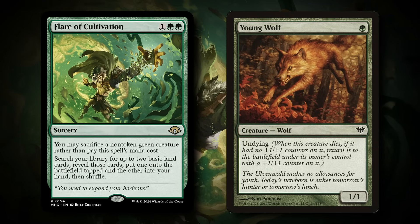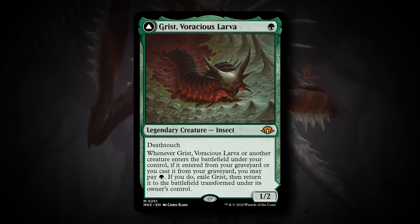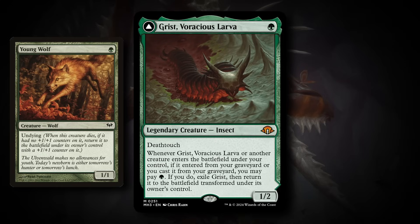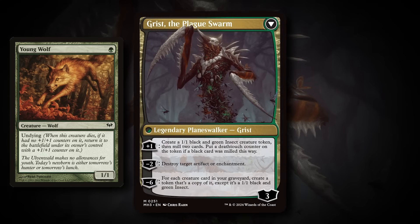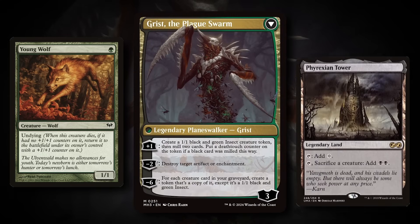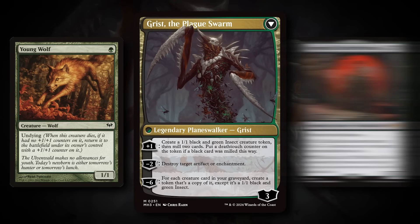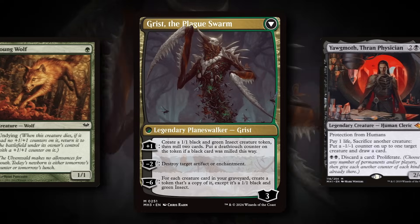Speaking of Yagmoth, there's another combo. This is another new card from Modern Horizons 3 called Gris, Voracious Larva. It combos very well with Yagmoth. Essentially, if you have Gris on the battlefield and Yagmoth comes back from the graveyard, Gris says: whenever Gris itself or another creature enters the battlefield under your control from the graveyard or cast from the graveyard, you may pay 1 green source and transform Gris into a Planeswalker. So if you sacrifice Young Wolf to Fraxian Tower, Flare of Cultivation, or Yagmoth the Thran Physician, Young Wolf comes back and you can transform Gris — which is fantastic since the Planeswalker side is very synergistic in this deck.